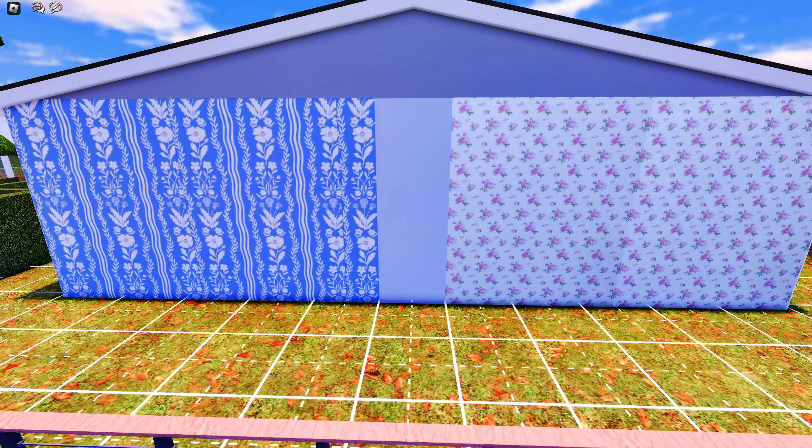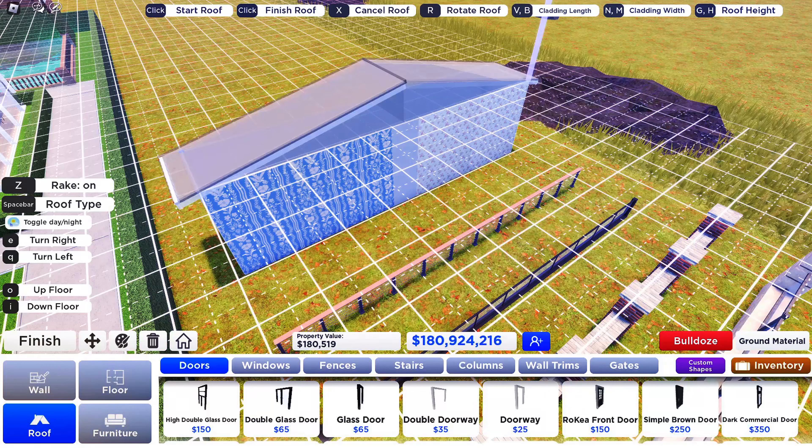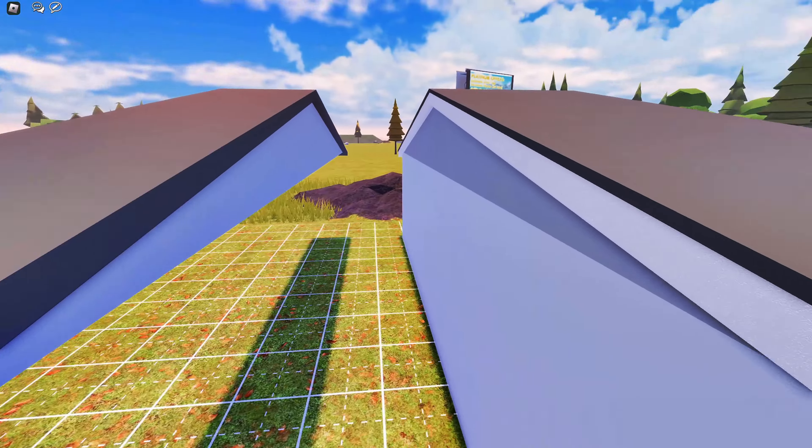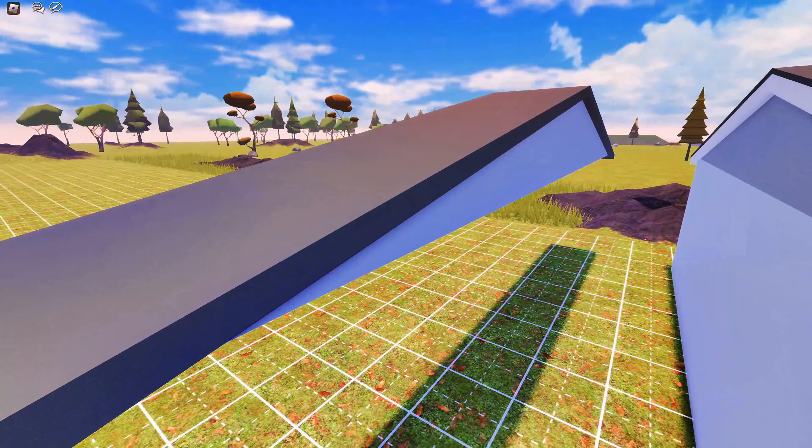We have two new floral wallpapers in pink and blue. There is now an option to add rakes on default roofs only. If you don't know what those are, here's the difference — with rakes versus without rakes.